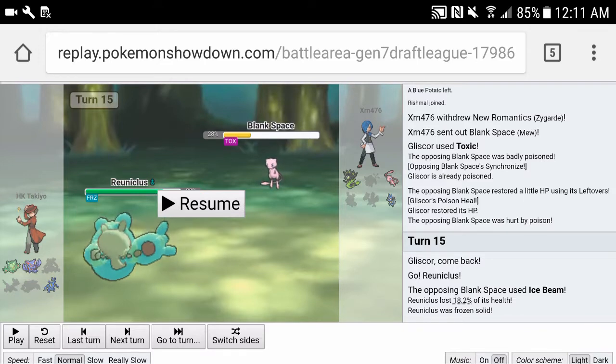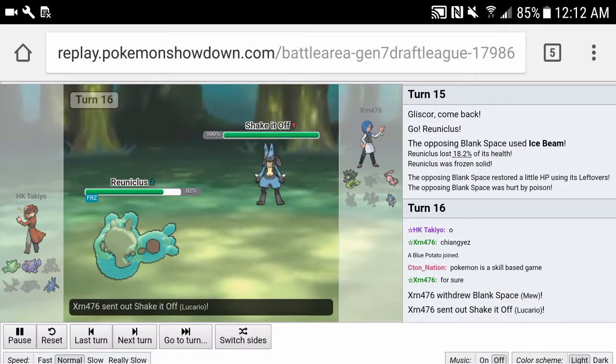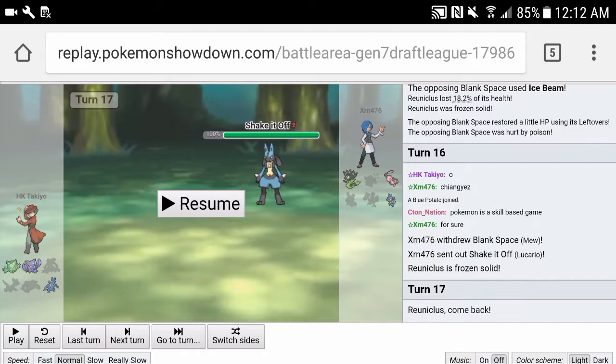I'm thinking if this Mew has any setup move like Coil or Calm Mind, it still can't beat my Reuniclus 1v1, even with Shadow Ball, because it would just eventually lose to Toxic. My plan is to bring in Reuniclus, set up Trick Room as long as Mew doesn't have Taunt — and he freezes me. XRN told me after the game he didn't have Taunt. His Mew was Calm Mind, Roost, Earth Power, and Ice Beam, which means Reuniclus would have won at that point in the game.